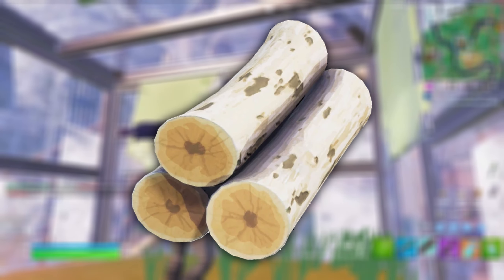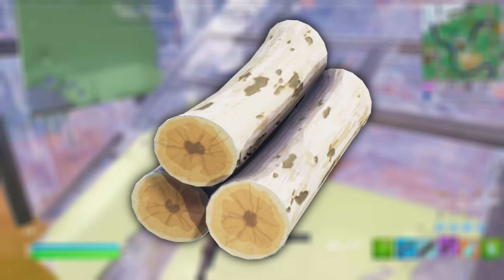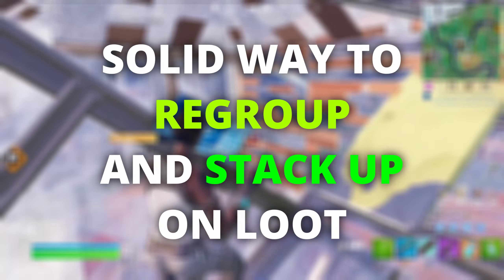The biggest thing is that the island has plenty of materials. If you're low on materials and even somebody has already captured it, you can go up, farm a lot of wood and brick — metal is a bit scarcer but still there. The island is really a solid way for you to re-loot and re-stack up on what you have.